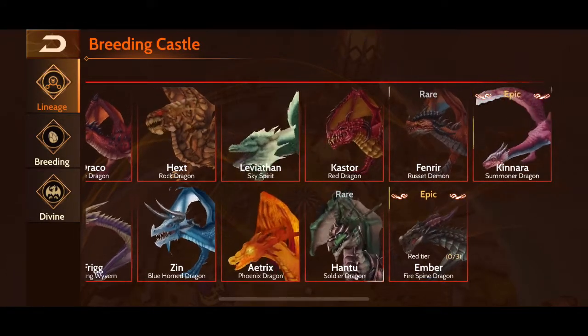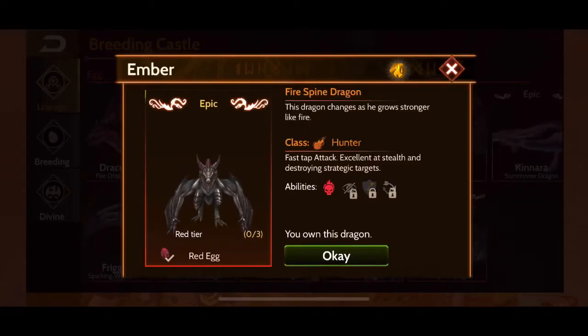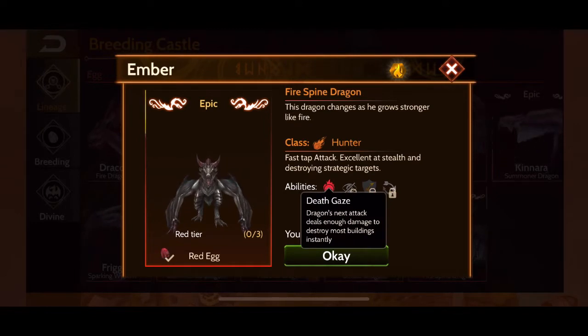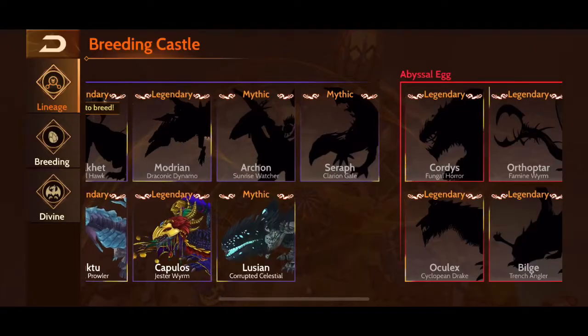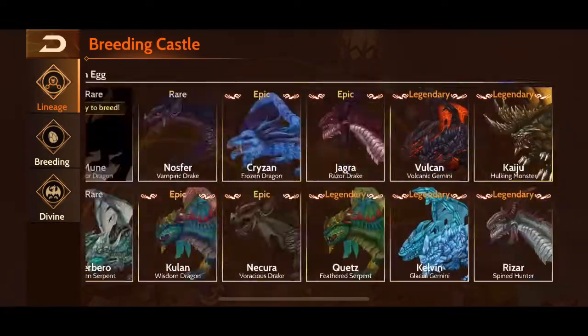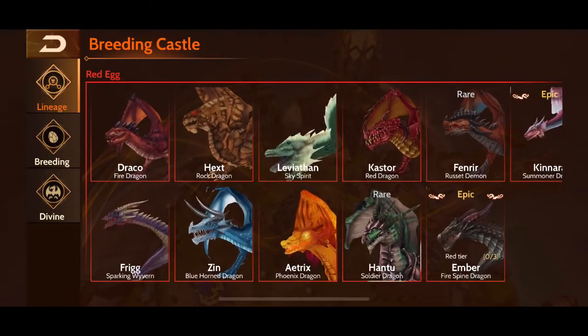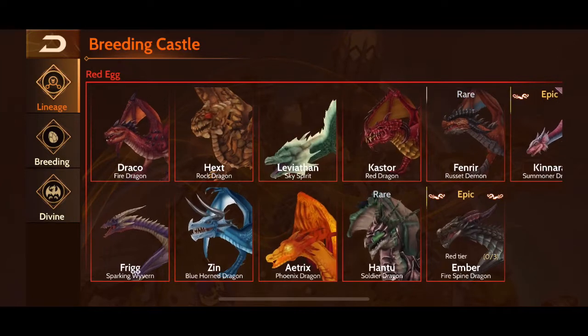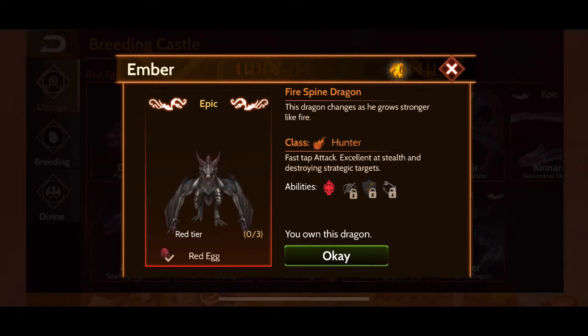The first dragon we're going to start off with from red tier is Ember. Ember is a hunter that has a death gaze spell unlocked right away. Unfortunately if you want to level up the dragon much further you will have to pay real cash to get the extra stones to level him up, but for free you can still level him up to a reasonable level. Ember is very useful at the beginning of the game because he has a death gaze that can really help take out some problematic towers, even though it is red — it is still useful if you can get the red mage down.